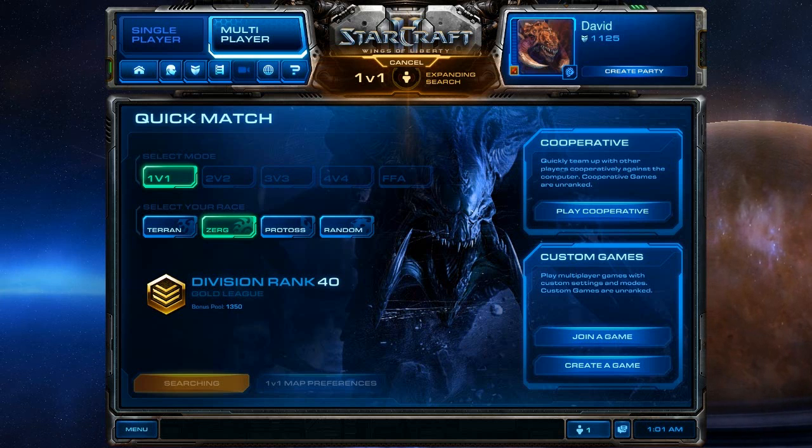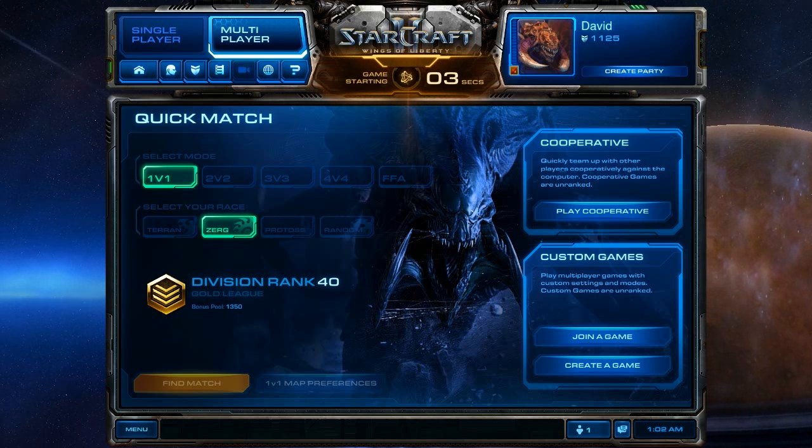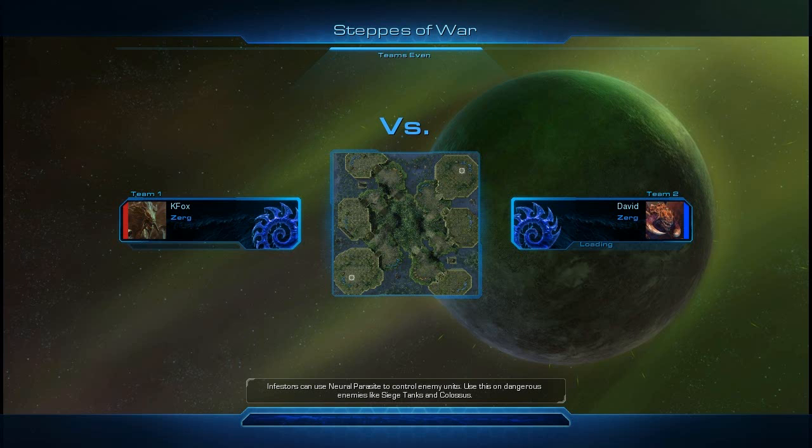I'm going to try and improve on my macro. I think one of my biggest weaknesses is knowing when to transition — like when to pick up my second gas and things like that. I know a lot of it is situational, so I'm going to try my best to figure that out. Win, lose, or draw, teams are even versus another Zerg player on Steps of War. I am going to post this game, so let's hope it's a win.